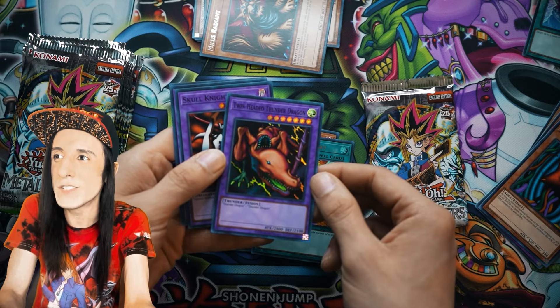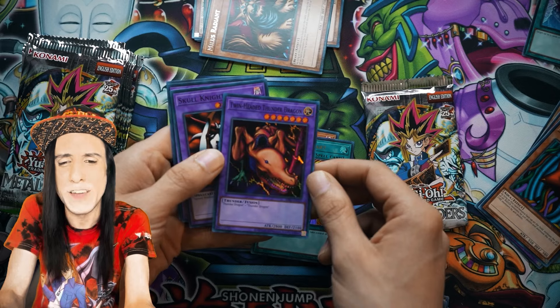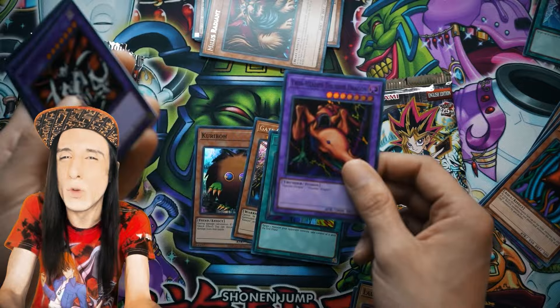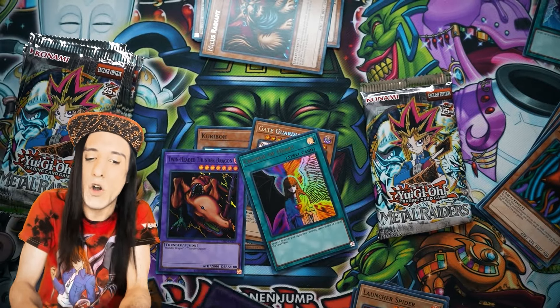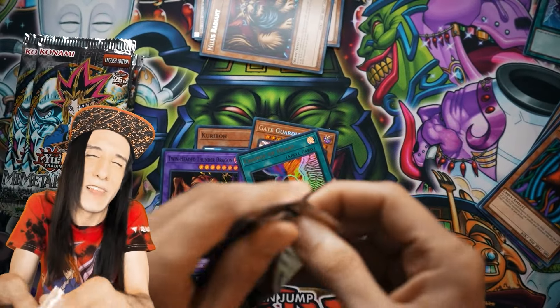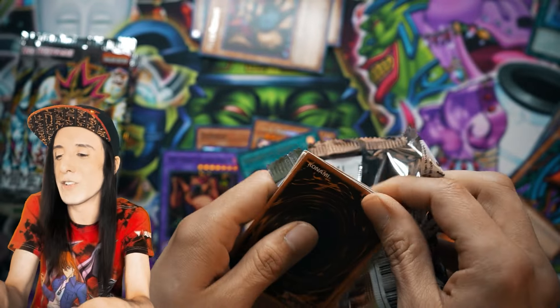Wow, just a gorgeous card. A lot of neat support for Thunder Dragon has come out since then. Back in the day it was just a really cool way to make a fusion monster with 2,800 attack, but it later evolved into a Chaos engine — by discarding Thunder Dragons you got some lights and darks in the graveyard. The Kuribos aren't a bad idea there either.